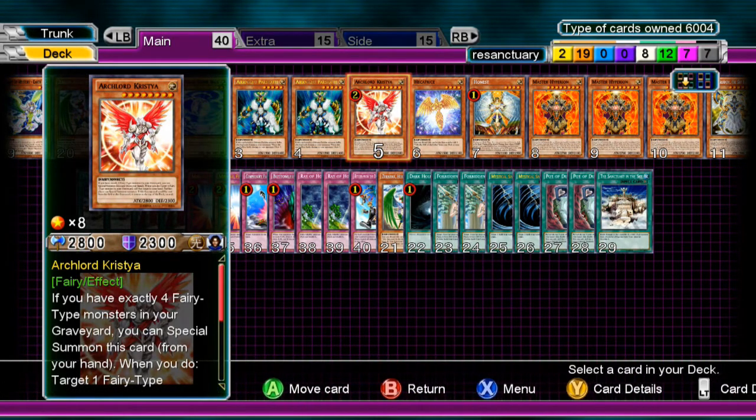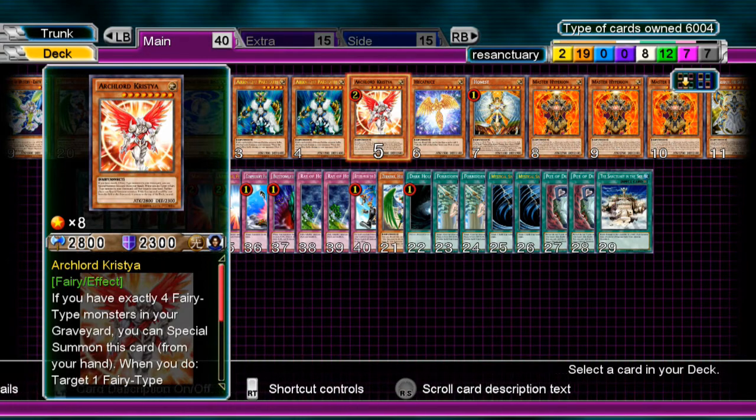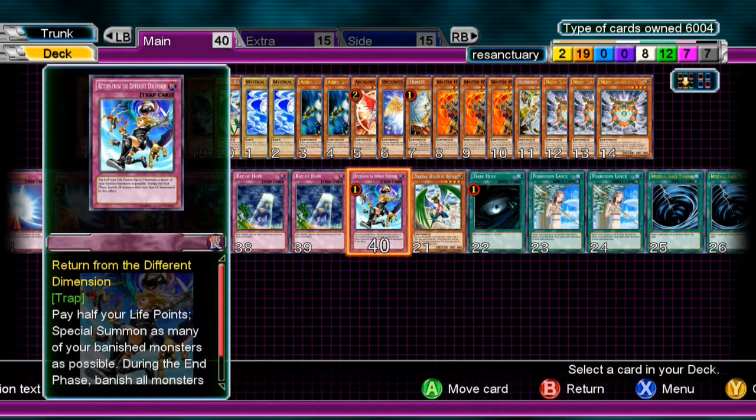That's kind of good because if you attack with a swarm, Chrystia also prevents things like Gorz — so they can't Gorz, Battlefader, or Gorilla Warrior you. That's pretty much it for the main deck.